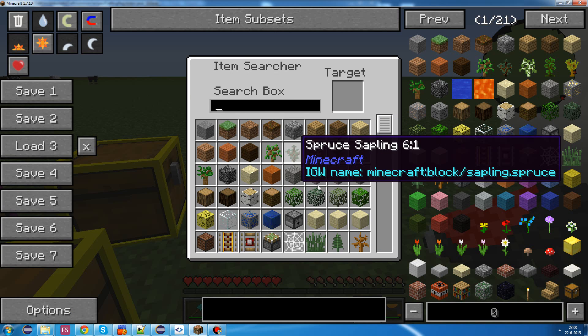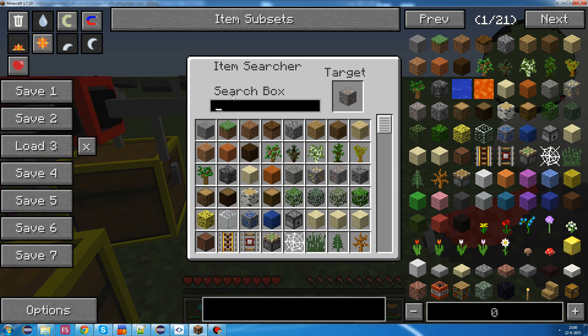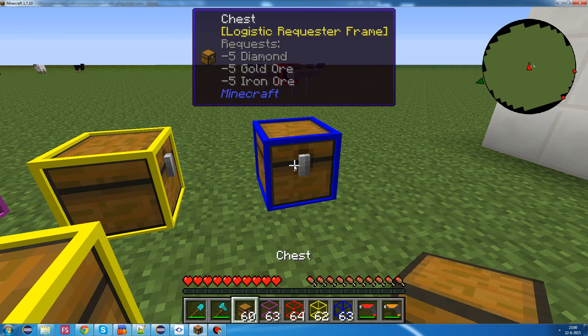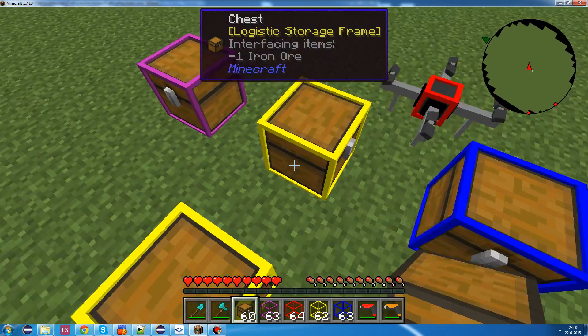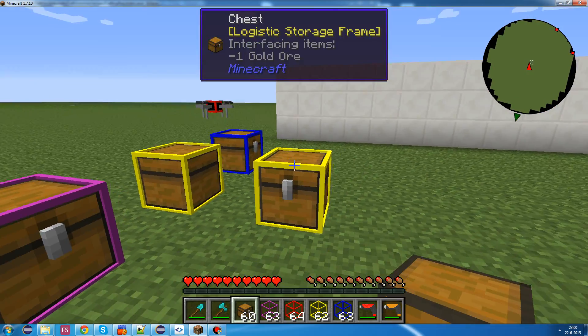And now we can maybe do something like that. And now it will keep the chest supplied with the items we want, and the chest only holds the items we wanted to have.